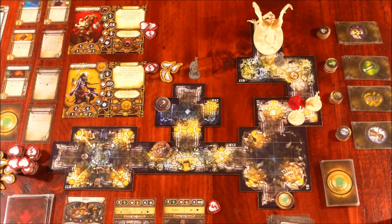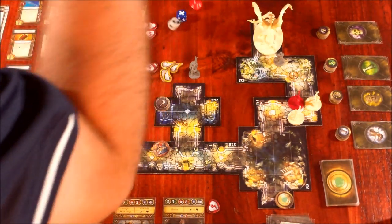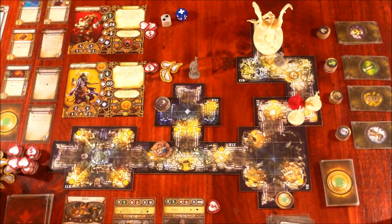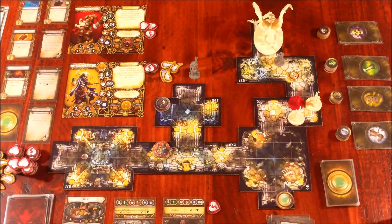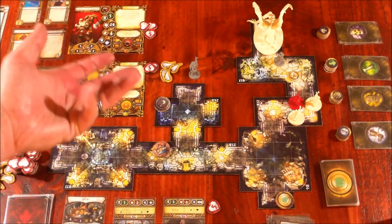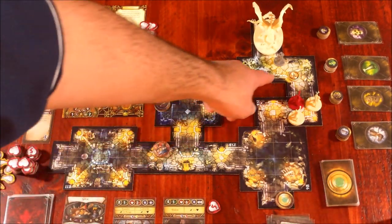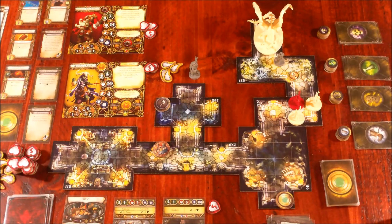The dragon attacks Grisbane with red and blue versus one defense — we miss completely. Since monsters can't attack twice, I consider moving on top of Widow Tara's hero marker, but that would block my archers' line of sight, so we'll leave the dragon there. No movement, no damage — that sucks. That's the end of the Overlord's turn.